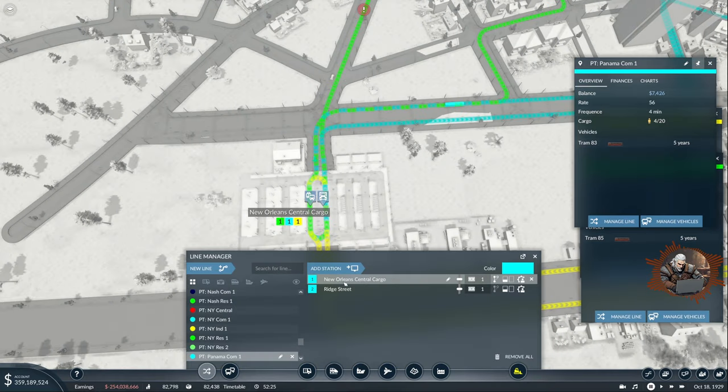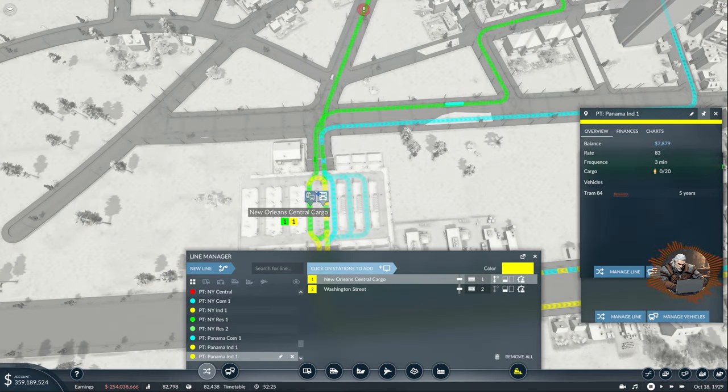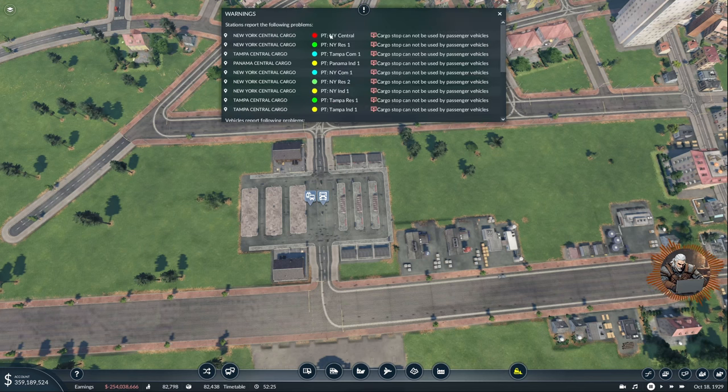Commercial, manage line, add station, bus station not cargo. Three, one and two. Manage line, add station, bus station. Two, one and three. And residential, last one - add station, this should be one, two and three. Automating the process gets faster and faster.